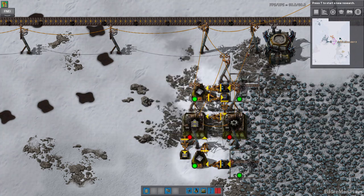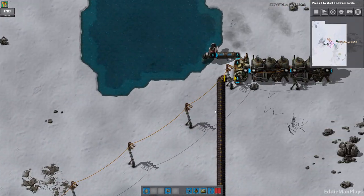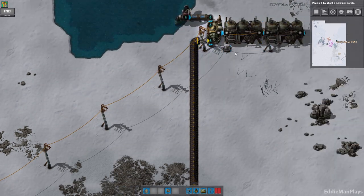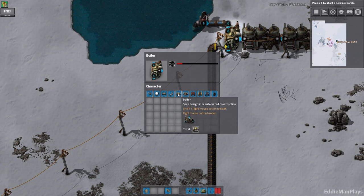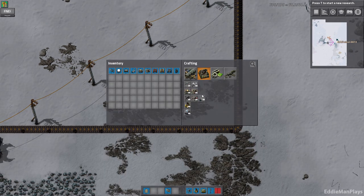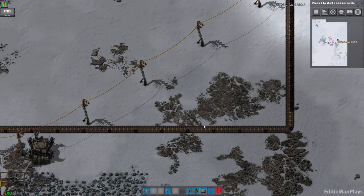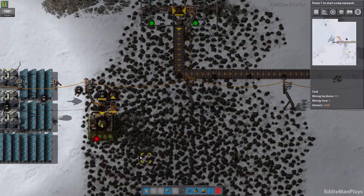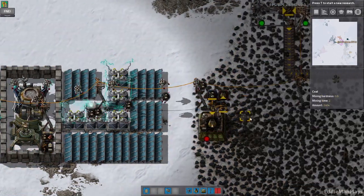So this looks good. It's using up all the iron, which might be an issue. Power is good — we are in the green. I might have to double up on that soon, so I might have to make a boiler, which is four pipes and one. Do we have four pipes? We have 17 pipes.